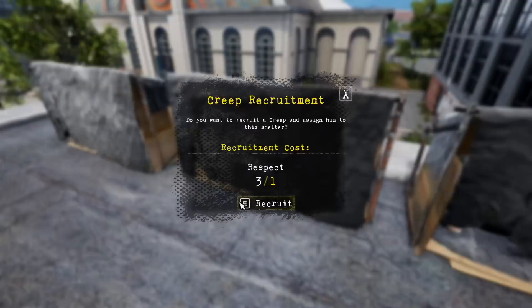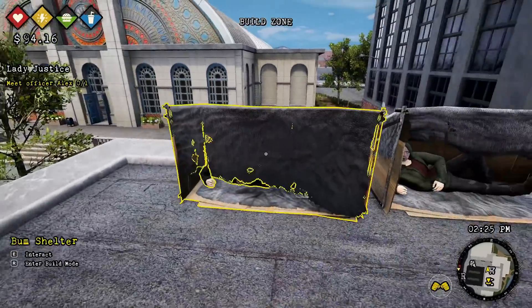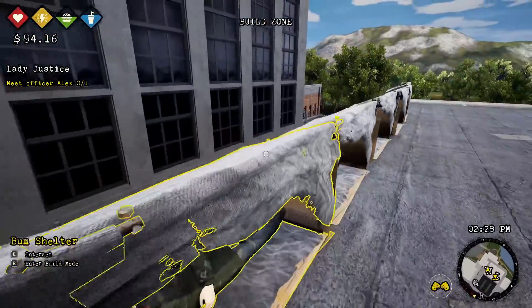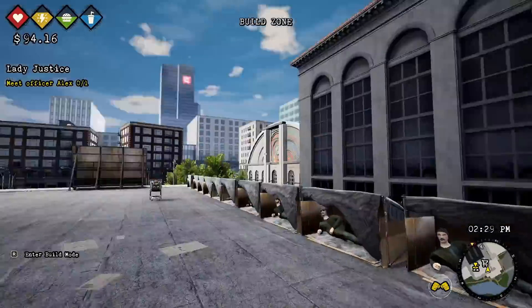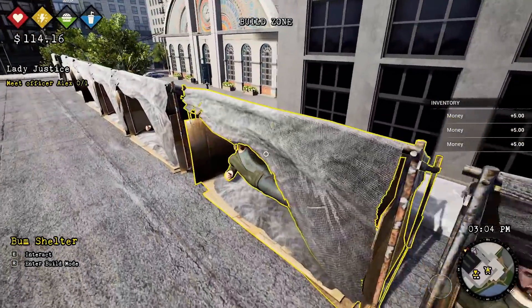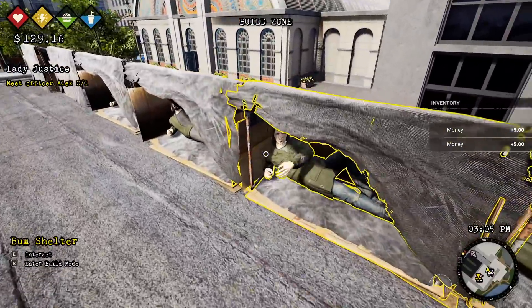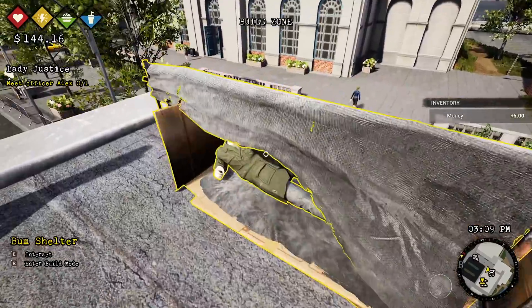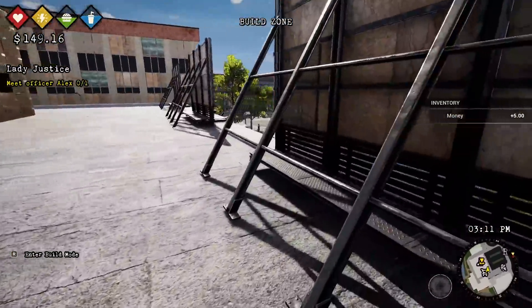Let's just recruit. Looks like we can hold only one more. We're gonna have to go save some more creeps from the bugs because I need more resources. I want to build an empire up here. I just got them to do some money runs, and just like that we now have $149 in the bank.